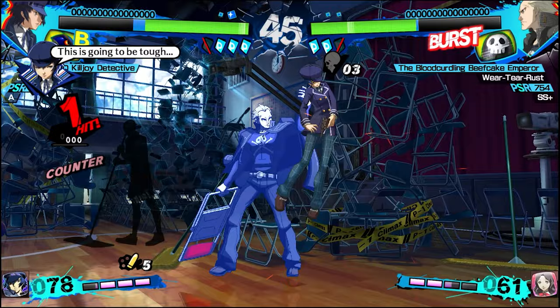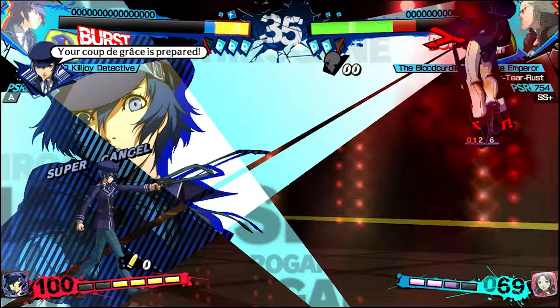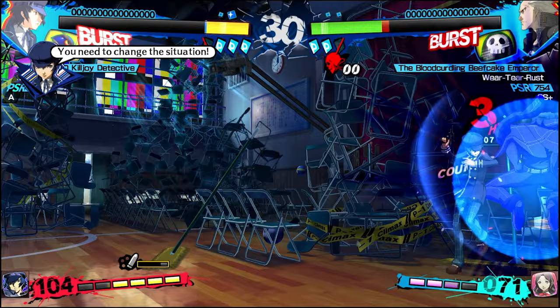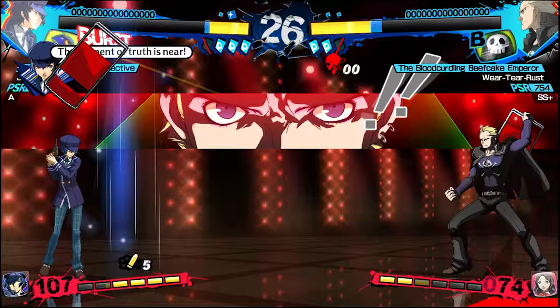Defensively, holding back is the absolute last position that you want to find yourself in with this character. Your best defense with Naoto is to keep blocking to a minimum. Your poor defensive options force you into needing to use your meter for system escapes or your awakened raid super if you want any clean escapes, and that means less meter to secure your victory with. Opponents will get to do very nasty stuff against you since you lack a regular DP, so try your best to not get tagged and put into any block strings at all. Hopefully these tips helped you out — have fun and see you next time.